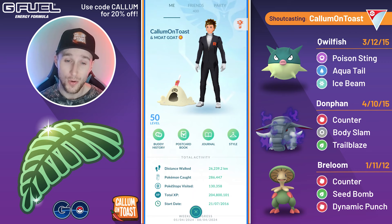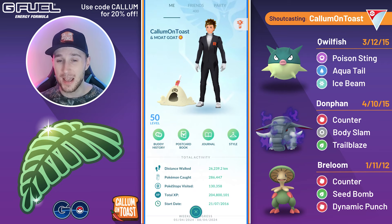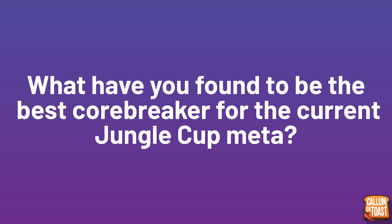I'm also running Quillfish in the lead because it has coverage for Talonflame and Altaria, which I think are two of the hardest checks to my backline. So with that being said, let's just get into the question of the day: what have you found to be the best core breaker for the current Jungle Cup meta? Let me know in the comment section down below, and let's get into the battles now.